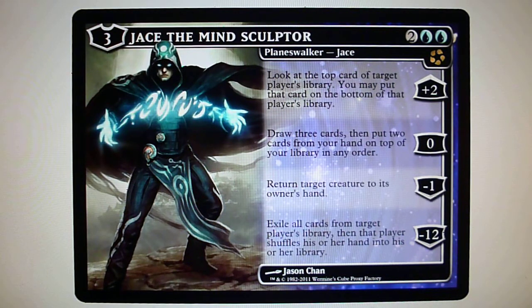First of all, Jace, the Mind Sculptor comes into play with 3 loyalty counters, plus 2: you look at the top card of target player's library; you may put that card on the bottom of that player's library. 0: you draw 3 cards then put 2 cards from your hand on top of your library in any order. Minus 1: return target creature to its owner's hand. And then its ultimate: exile all cards from target player's library, then that player shuffles his or her hand into their library. It is so powerful that it can end the game in a couple of turns.